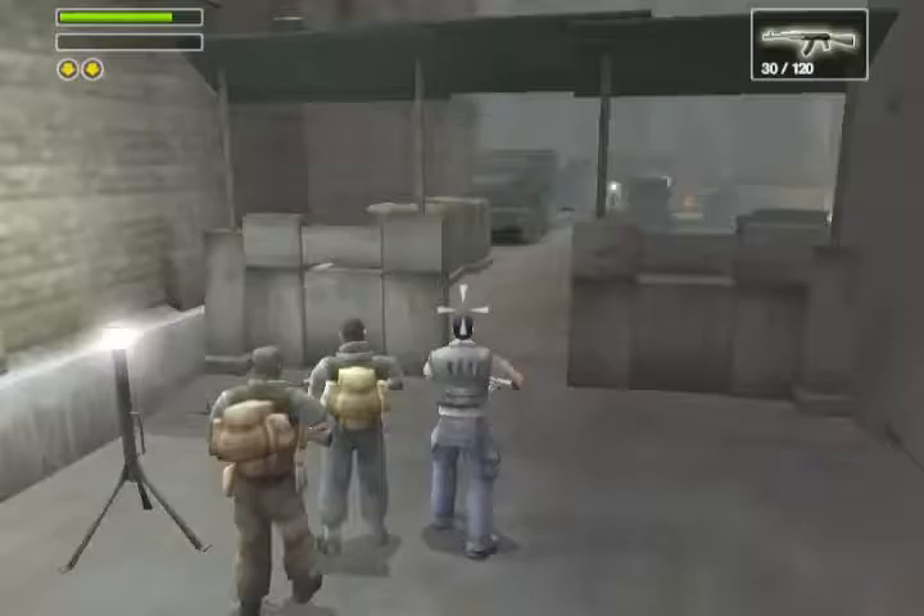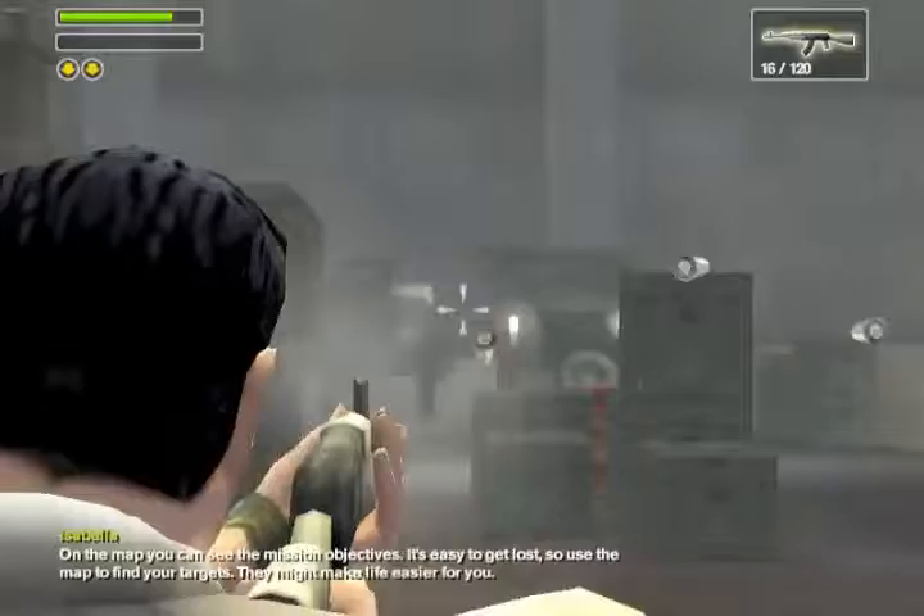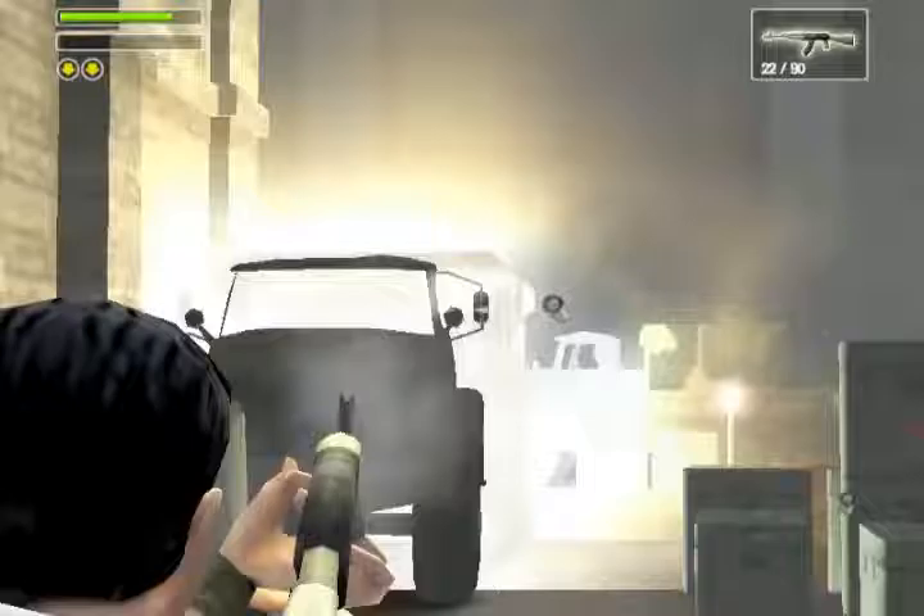Remember to check the map once in a while — M for map. On the map you can see the mission objectives. It's easy to get lost, so use the map to find your targets. It might make life easier for you.